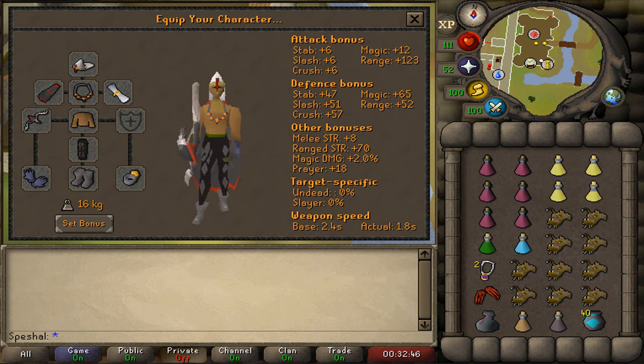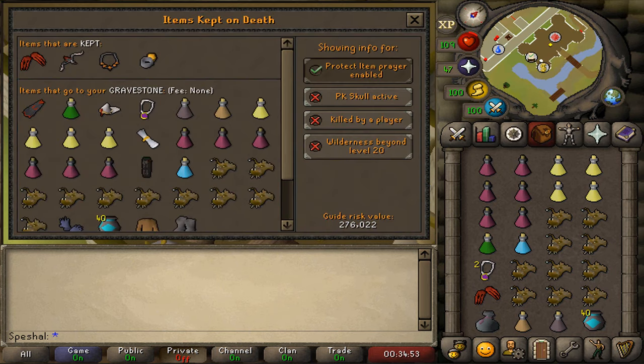For the inventory in the anti-PK setup, I recommend bringing 6 super restores, 4 Saradomin brews, 1 4-dose super combat potion, 1 4-dose ranging potion, 1 stamina and 1 anti-venom, a looting bag, a charged glory, a melee spec weapon of your choice, and either blighted ancient sacks or blighted entangle sacks to freeze the boss and any PKers that hit you. The rest of the inventory should be filled with anglerfish or the best food you can afford. With this setup, the 4 items kept on death using Protect Item Prayer are your Dragon Claws, Webweaver Bow, Necklace of Anguish, and Imbued Ring of Suffering. Keep in mind that if killed by a PKer, you will also lose all of the ether in your bow.